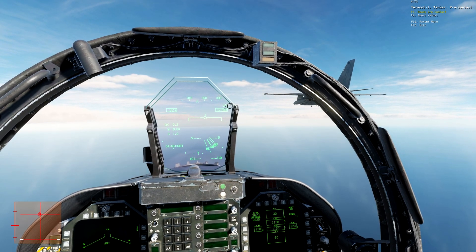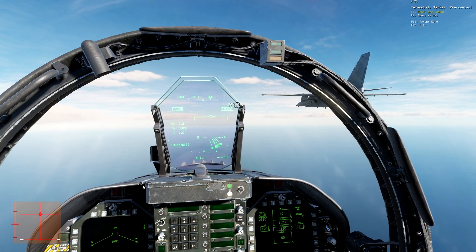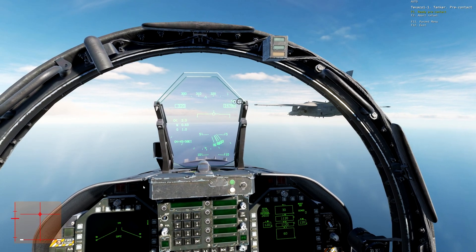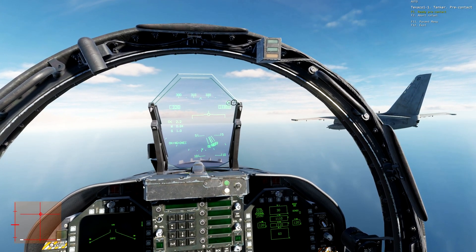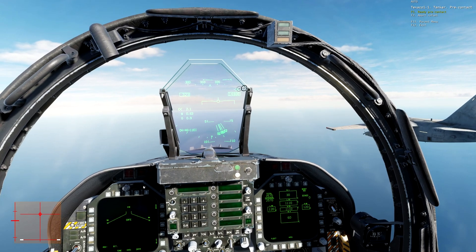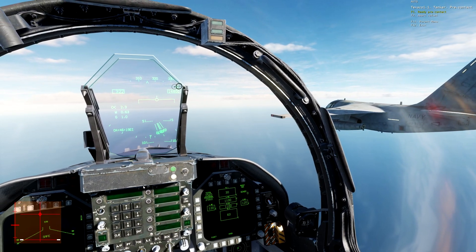Arriving at the tanker's side, start making small adjustments to the speed to try to find out what its real speed is. In this mission, notice that when we are at 324-325 knots, we start to move forward. Slowing down to 321-320 knots, we begin to pull away. So it should be around 322-323 knots.